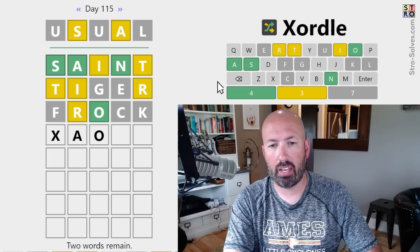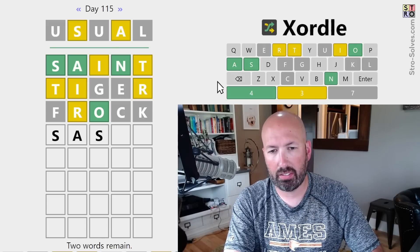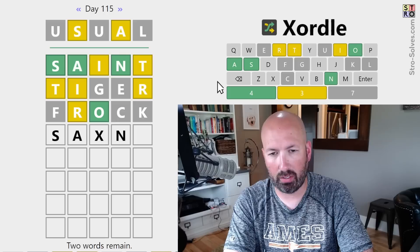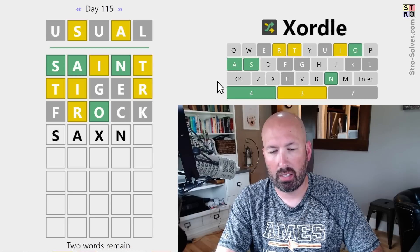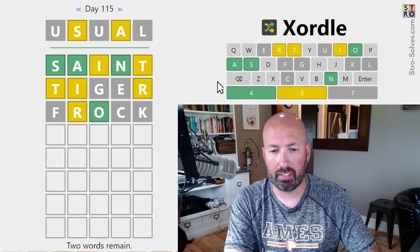I don't think the A and the O are going to go together, so I think those are going to be in different words. If it's S-A something N, what's going to go in the middle there? Alright, we need to find the T, the R, and the I, I think.